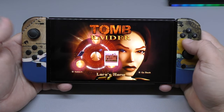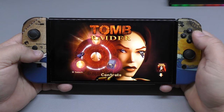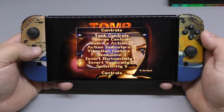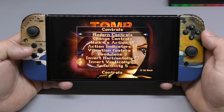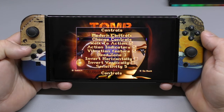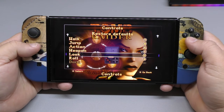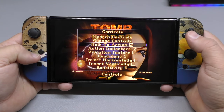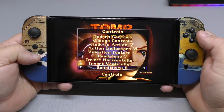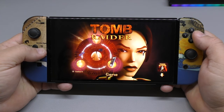We're going to start with Part 1. First, let's go to the controls — you've got Modern Controls or Tank Controls. I'm going to choose Modern Controls because I don't like the tank controls. You can also assign buttons to different inputs: walk, action, and zone sensitivity.